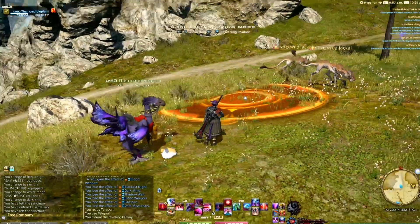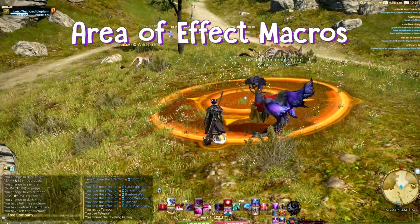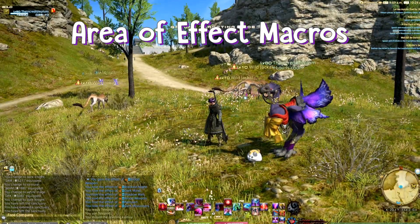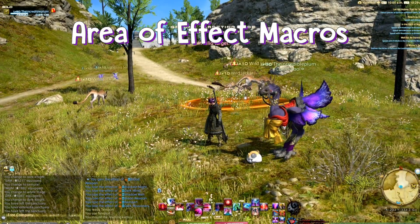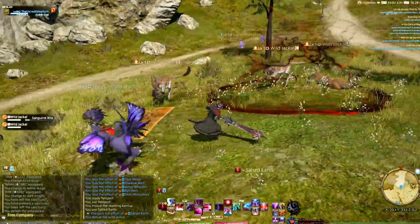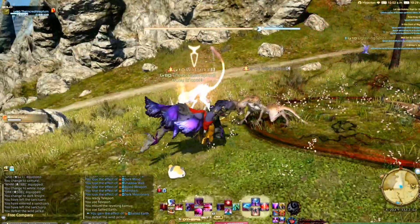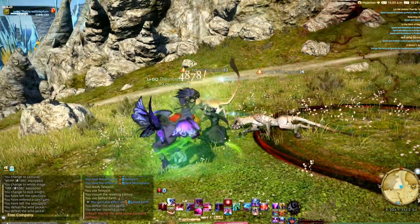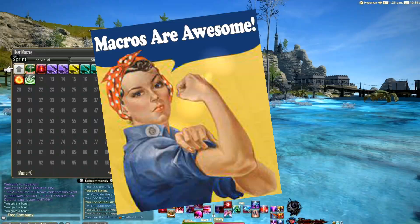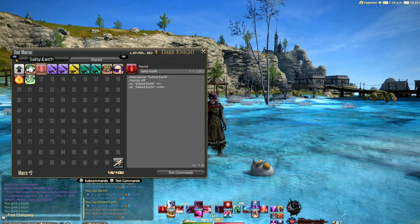Are you one of those sad jobs forced to use a circle-placeable effect, and you go to place it and drag it along very slowly, and by the time you've used it your GCD has already been waiting and you've lost some DPS numbers? Well, I have good news because you can macro this. Macros are awesome — check the screen, here's my macro.